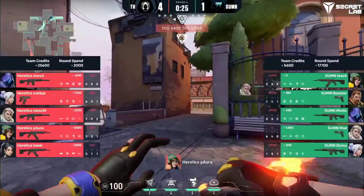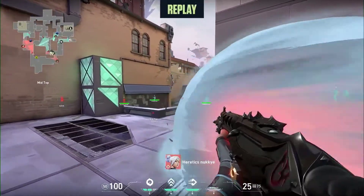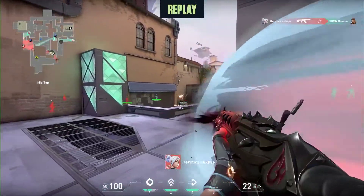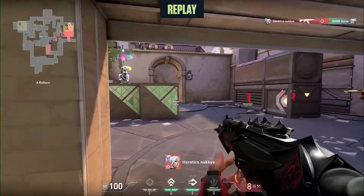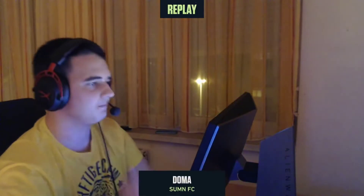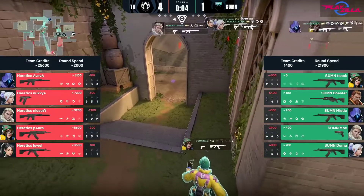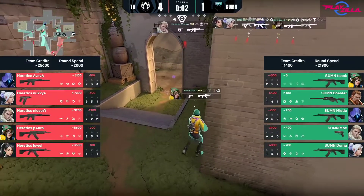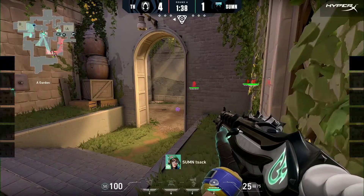Controlling anti-ecos like this, so when Heretics are on a full purchase and the other side has upgraded pistols — being able to negate the ability to get picked off and losing weapons — it's going to be a big skill in Valorant going forward. Nuki puts the Cloudburst on the wall, preventing that Breach Flash coming through and minimizing that risk from any push.